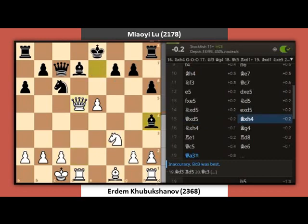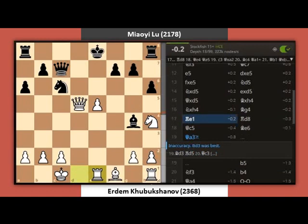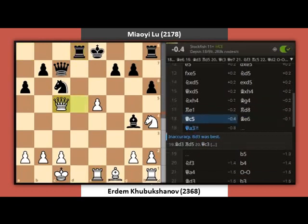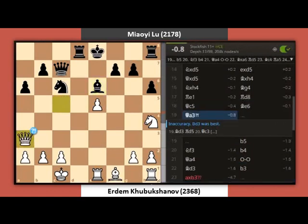Bishop takes H4. Knight takes H4. Bishop G4, Rook E1. Rook D8. Queen C5. Bishop E6. Qa3.